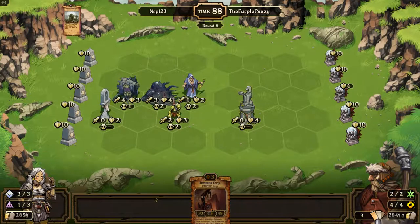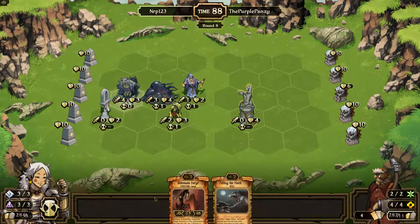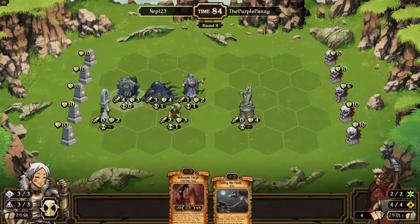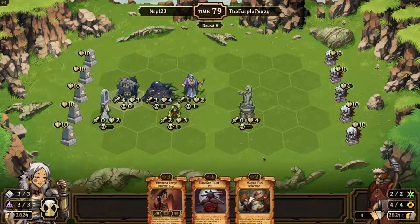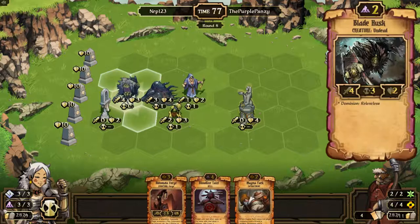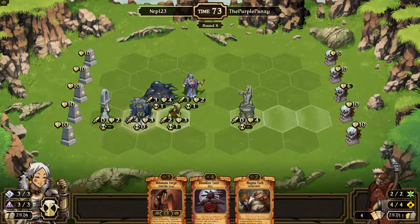We have Forge in hand but we have no energy, so I don't know what I want to do there. He hasn't really gotten much on the board yet. Should I start going for the Forge, or should I sac for cards? I will go for cards. And we can't play anything. I'll go ahead and destroy this, and we're good.